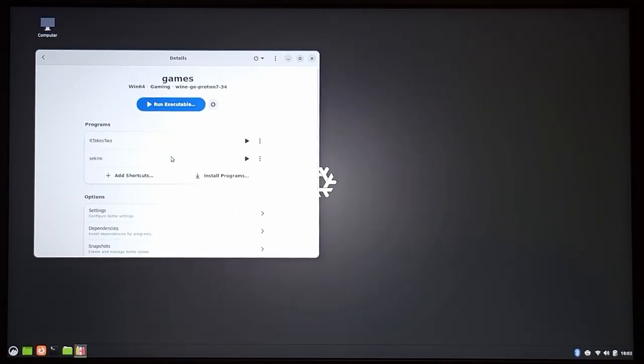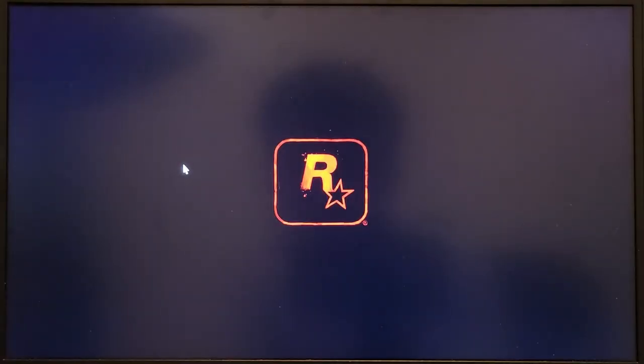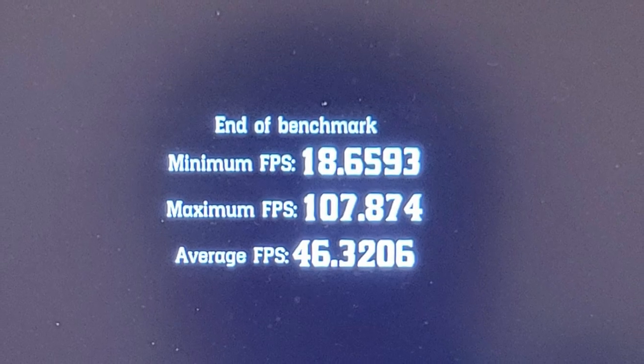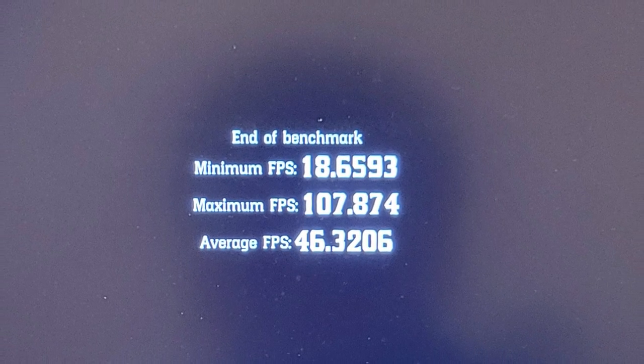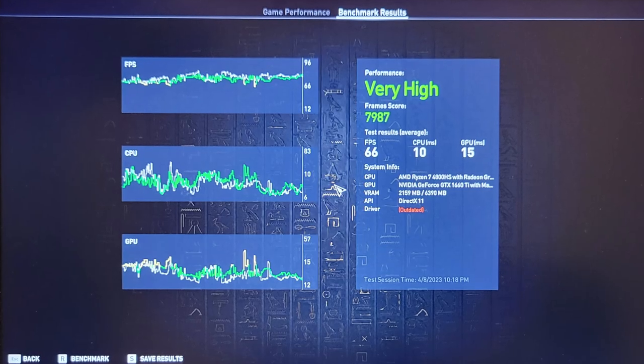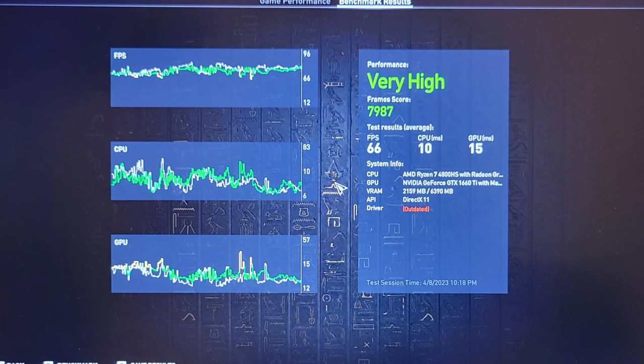Seems like the Manjaro team is onto something with XFCE as their default, because the maximum frame rate of Red Dead Redemption 2 on Cinnamon is even higher at 107.8, and I'm getting a lower minimum of 18.6, while the average stays at 46. Same story on the Assassin's Creed benchmark — it gave me an overall of 79.87 frames with only 66 FPS on average, the lowest so far, with no glitch either.